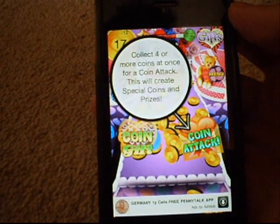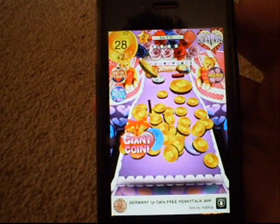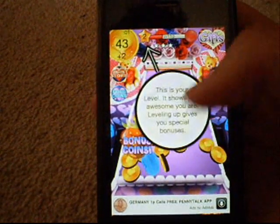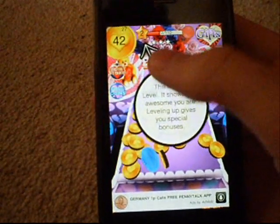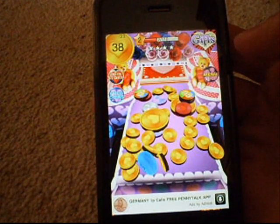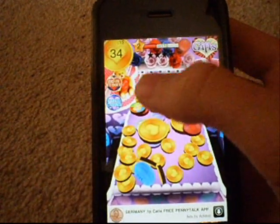Collect four or more coins at once for a coin attack - this will create special coins and prizes. Because this is the first time you play, you'll get a tutorial. So yeah, as you can see, that was quite a bit there. I've got two giant coins that cleared the table quite a bit. Now I'm back up to almost 35 coins.